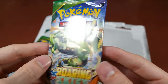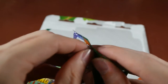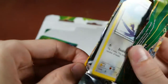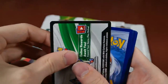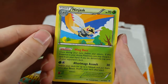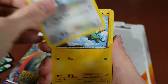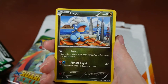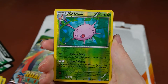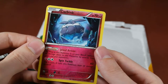We're doing Rayquaza next, because Sam said so. What she says goes. Let's get these cards out of here — code card. We have a Ninjask, Switch, Shelgon, Tailow, Electrike, Bagon, Fletchling, a Wingull. Our reverse is a Cascoon, uncommon. And our rare is a Carbink — regular rare.